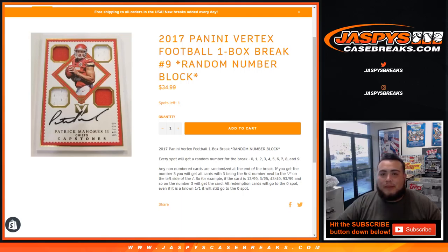What's up everybody, Jason here from JaspiesCaseBreaks.com doing 2017 Panini Vertex Football. It's a one box break, number 9 random number block.